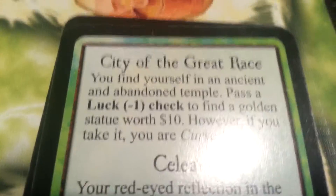That's all for Vincent this turn. Let's go to Amanda. No — yes. City of the great race. Luck minus one — let's take our chances. Four minus one, that's three. We do have one success.